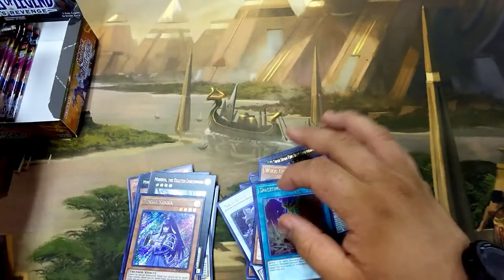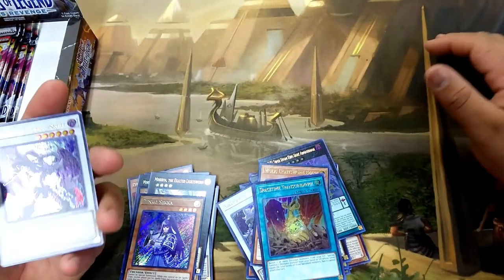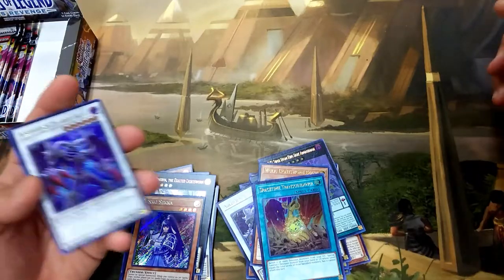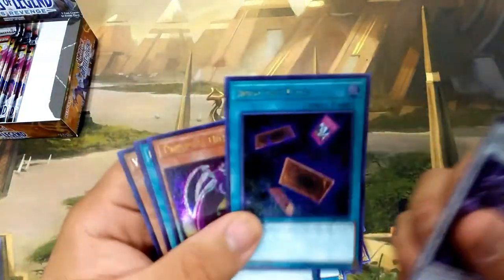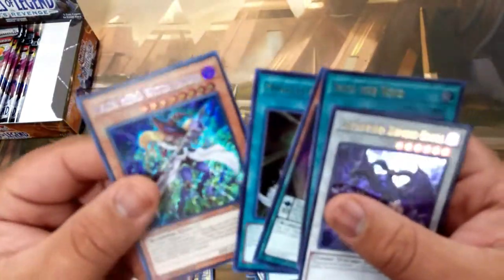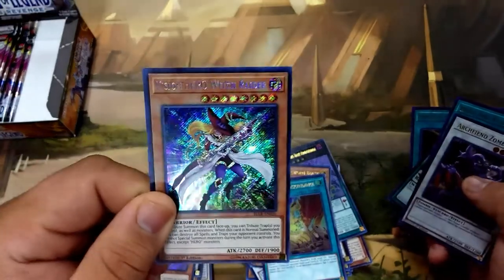We still haven't pulled any Abysseus, and we're still missing Crystal Wing. What other good secrets are there? We get a second Into the Void — really good — Miracle Contact, another short print, and a Vision Hero Witch Raider. Pretty decent card.